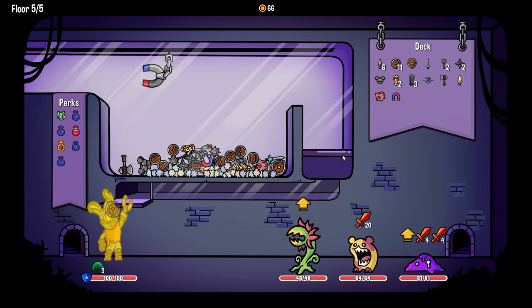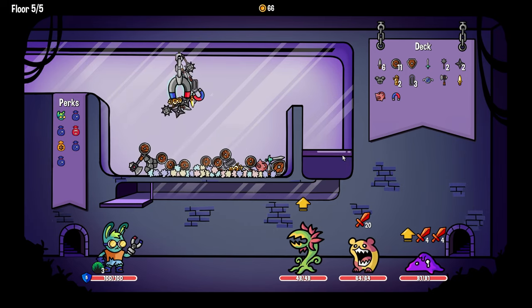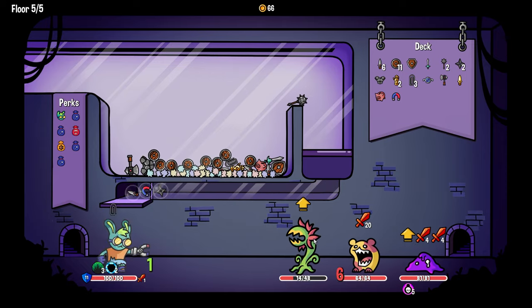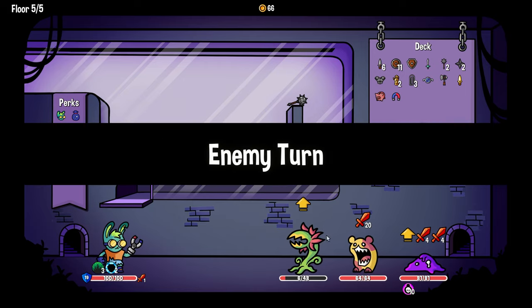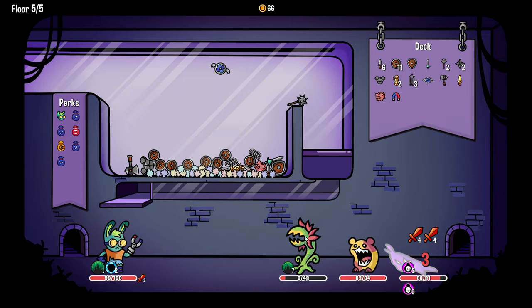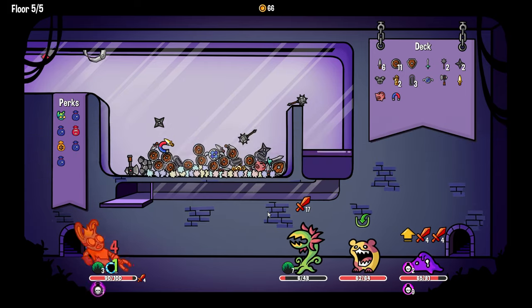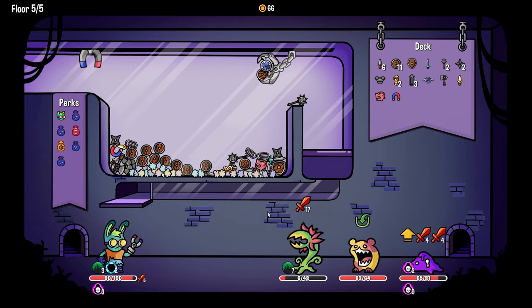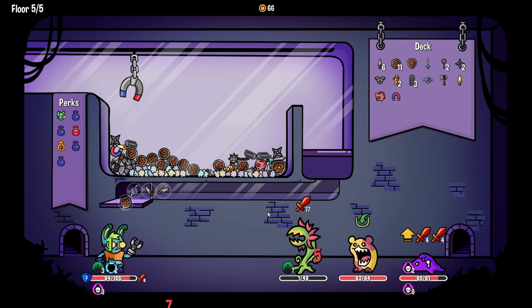I do think it'd probably be wise to get rid of this guy as fast as possible because thorns doesn't interact too well with our deck. I think I can just put the holy shield up right now and just kind of be good with it.